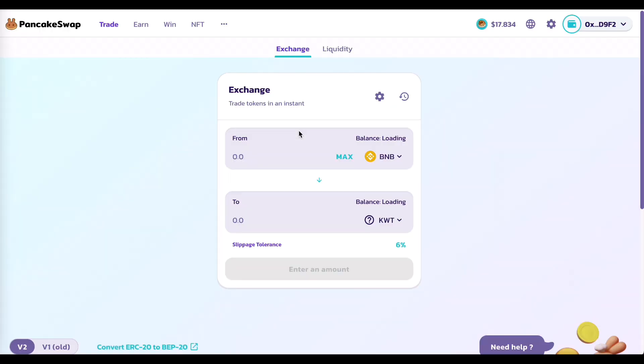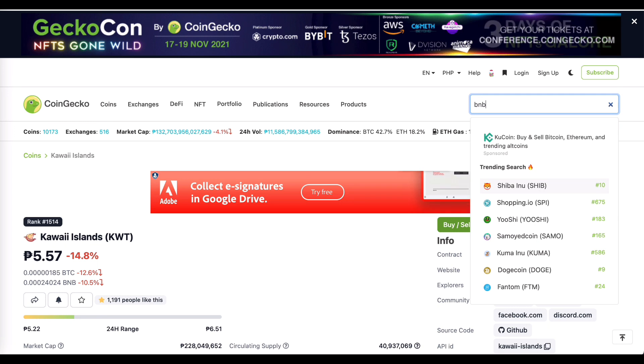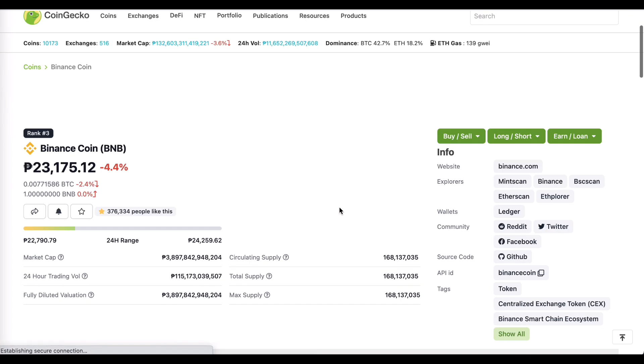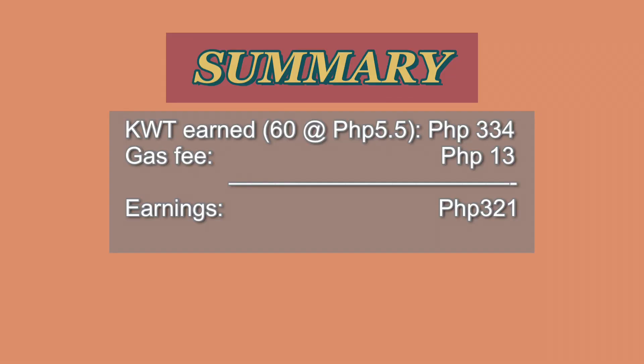So, quick lang natin itong - ayan. Okay, ito yung isa kasing quest. Pwede kasi na dalawang quest yung gawin mo. Kaso, wala ako nung isang plant na yun. And, hindi mo na ako bibili at hindi ko nababawi yung puhunan ko dito. And there you go guys. So, meron tayong na-claim na 60 KWT. Confirm natin ito. And, yun, pumasok na yung 60 KWT natin. So, close na natin. So, that's the daily quest. Ang question is, kumikita ba tayo? That's what we want to find out. So, dito sa search, lagay natin KWT token and there you go, Kawai Islands. So, click mo lang ito and makikita mo kung magkano yung palitan nito ngayon. So, nasa 5.50 pesos.